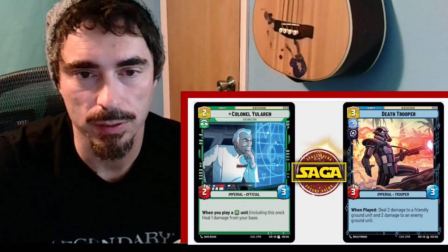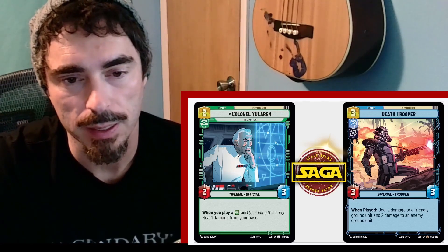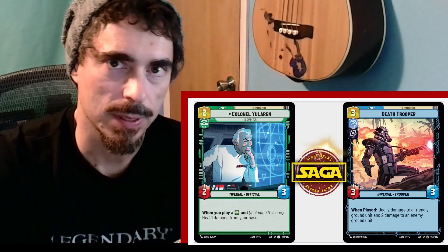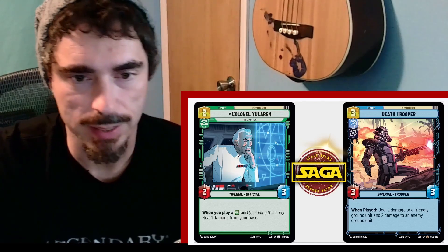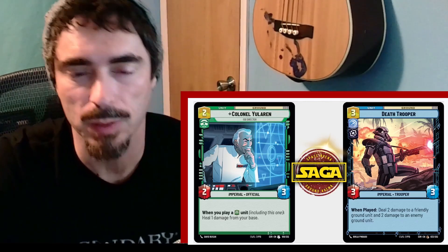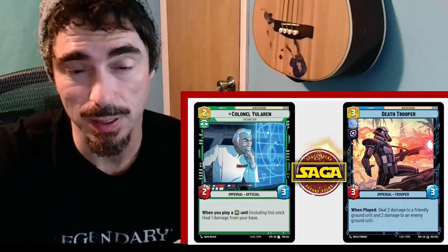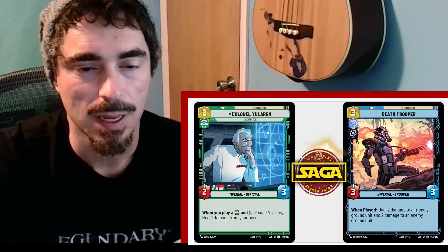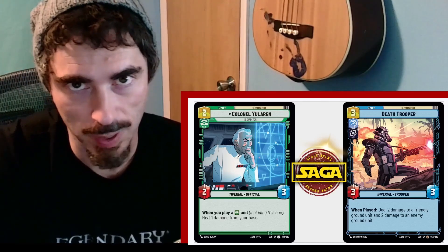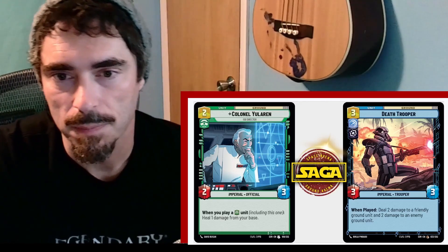2-cost ground unit: Colonel Yularen. He is command-affiliated, 2-3. When you play a command unit, including this one, heal 1 damage from your base. This does surprise me a little bit — I wasn't expecting command to have this much access to healing. As we see more cards, we learn more about the class identity for each class, and clearly command is going to have a sub-theme of healing within it. 2-cost 2-3 with potential upside — you're getting what you pay for. That's totally fine, and with the potential upside, that feels pretty good.